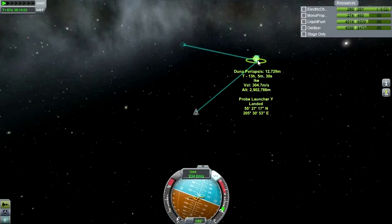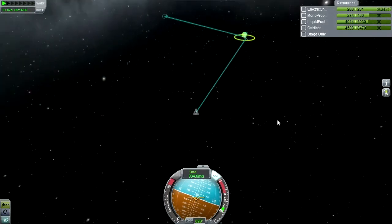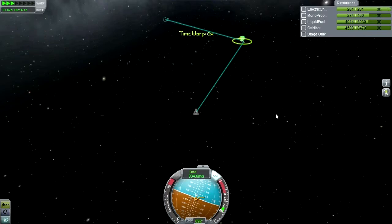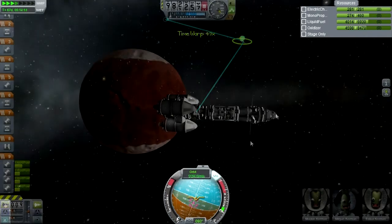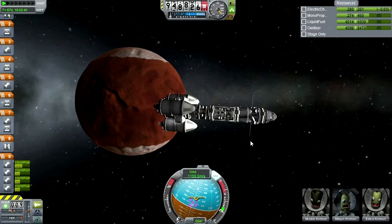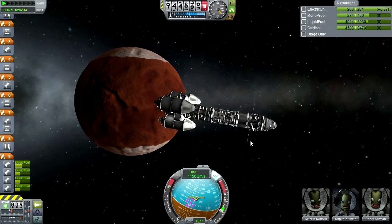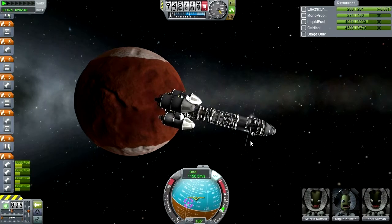I brought my periapsis to 12,730 which is pretty good considering I typed all the numbers into the aerobraking calculator and it told me 12,400 and something. I don't really care about the other two digits because there's no way I'm going to hit that accurately. This is pretty much what I'll go for - I'm satisfied with this and we will proceed. At this point I'm going to orient retrograde.